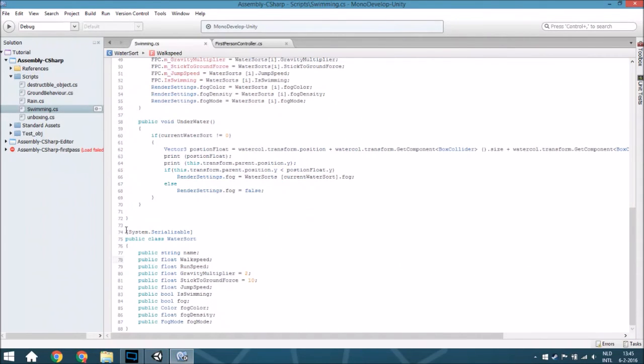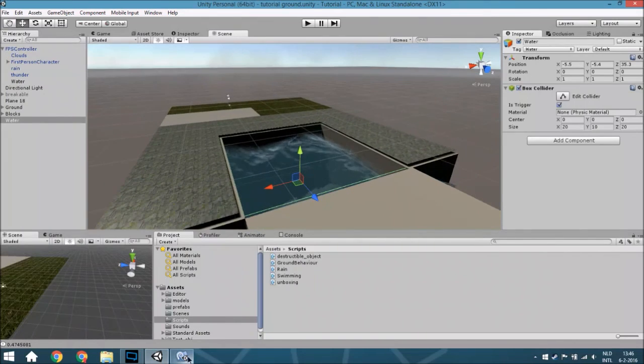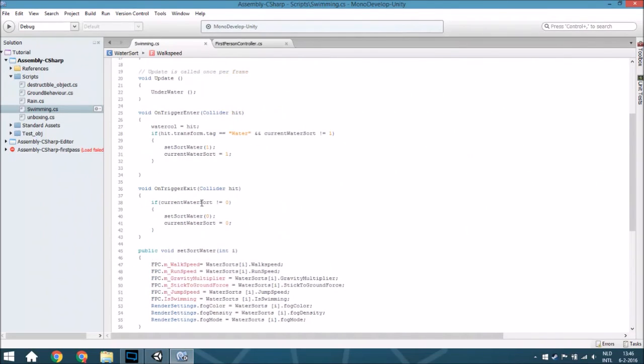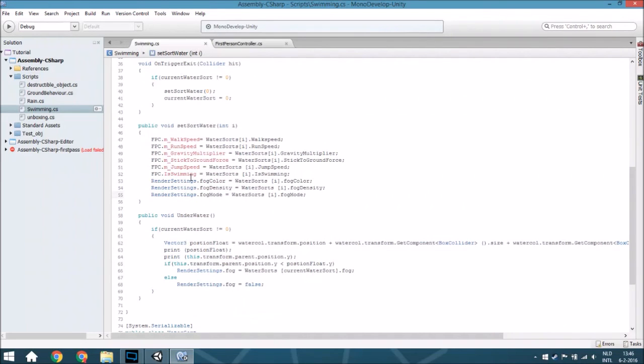Now we are going to check the WaterSort class. I explained it earlier in this tutorial, but this is all the variables and how you need to call it, so just pause it and copy it. You can also add a particle system - for example if you're diving you get some bubbles. That isn't very hard to make, but I didn't have enough time to create it, so you need to create it yourself. You just need to add it here so a particle system will play, and you change the particle images. You can see how to create that in my weather tutorial - I'll put the link in the description.